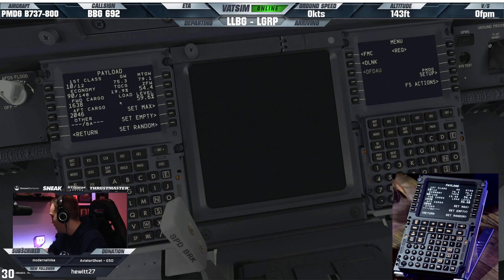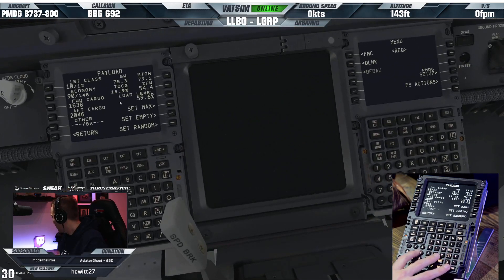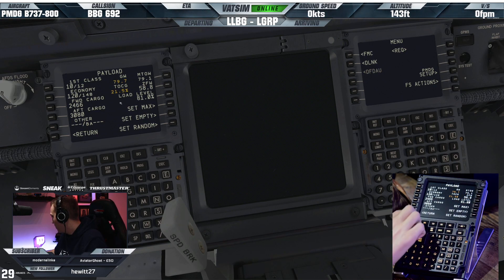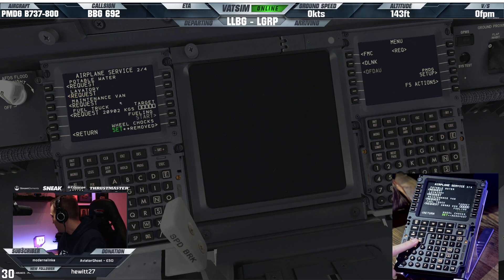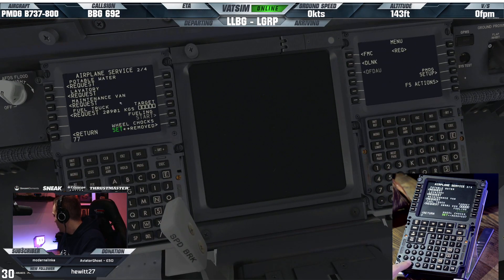We can go into FS Actions, then into payload, and put in what the zero fuel weight was - it's 58.8 today. Then we can go to ground services and set 7,700 as our fuel target. We'll go and request the fuel truck and get them to arrive.